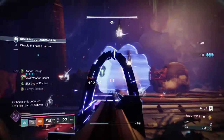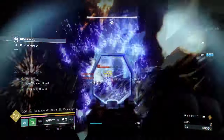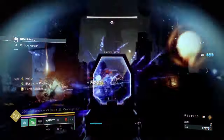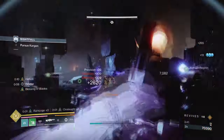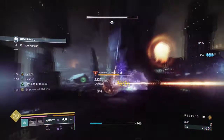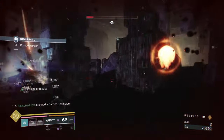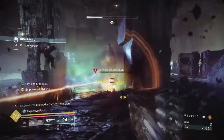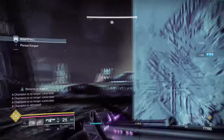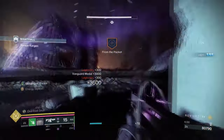HoIL works as intended and will reduce our ability cooldown. Since we have Feed the Void, Facet of Hope, Balance, and our mods, we will be able to maintain a high usage of our abilities at all times. Harmony will increase our super energy gain from kills made with our Void weapons. This is ideal for the all-ability cooldown aspect of the build. Since we are locked into our Void super, which does have a high cooldown rate, it benefits us a lot with how quickly we can use and abuse said super in-game.